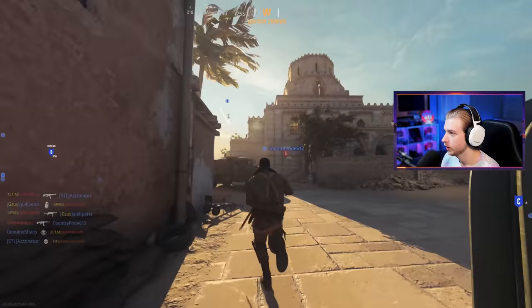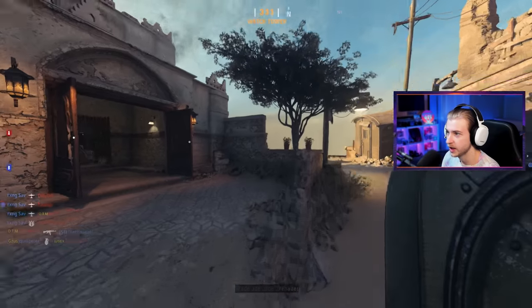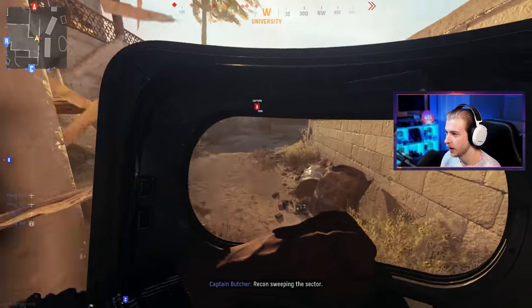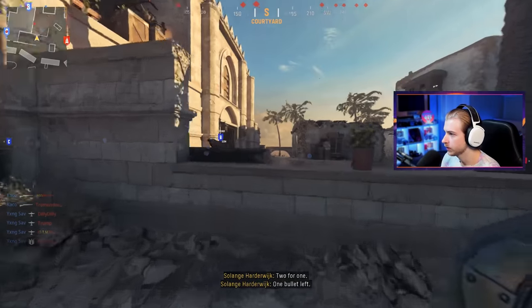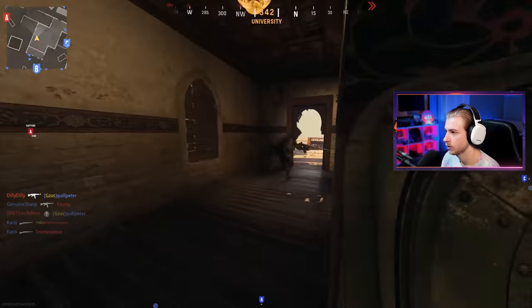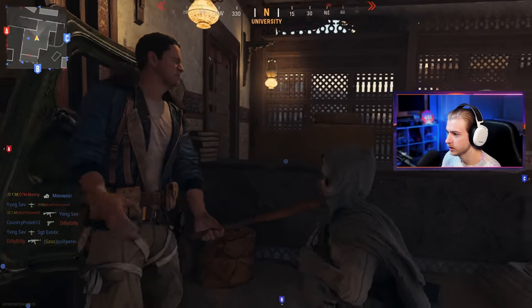We got thrown into a game in progress. The map is Desert Siege — I'm still learning the names but I like this one a decent bit and I've been getting a good amount of kills here. Looking for double kills. Somebody's upstairs — got an assassination to start.